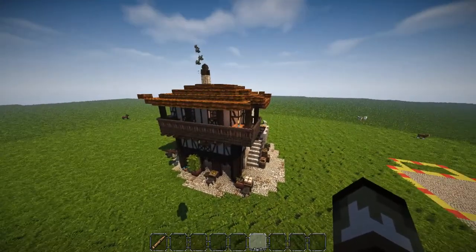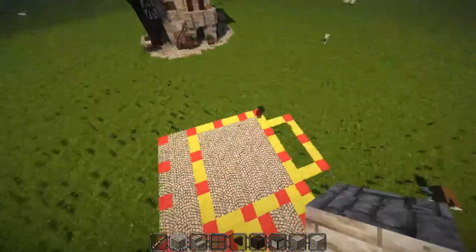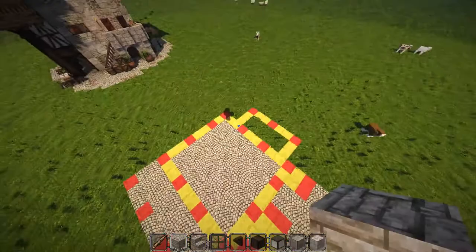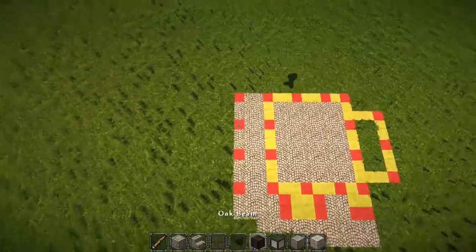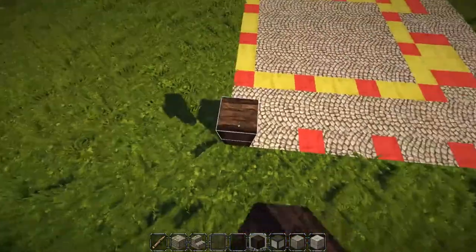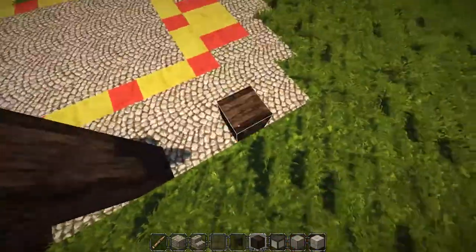To start off, you want to give yourself a 12 by 12 area. That part on the back is optional — it's another three blocks, so you need 15 by 12 to fully fit this build. To start out, come down here and place oak beams on the front going one, two, three — one, two, three — one, two, three, and bring those all the way up.